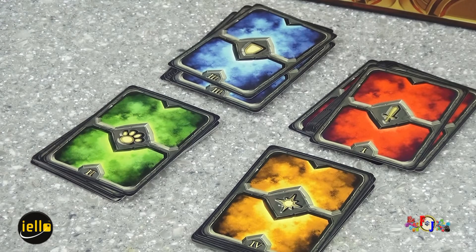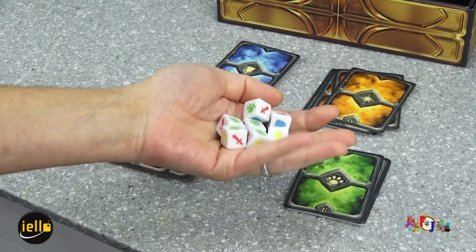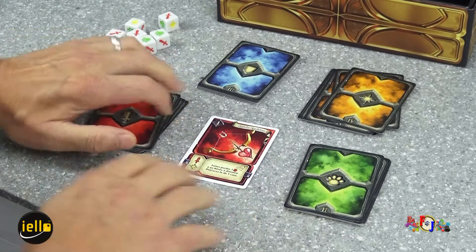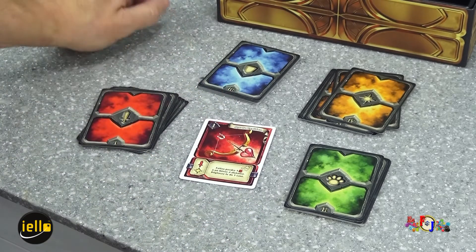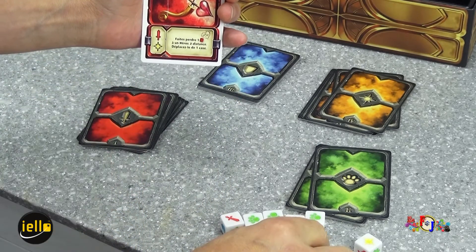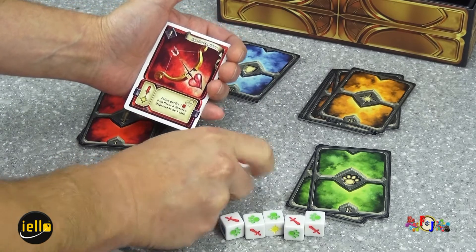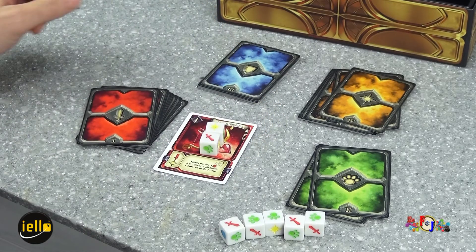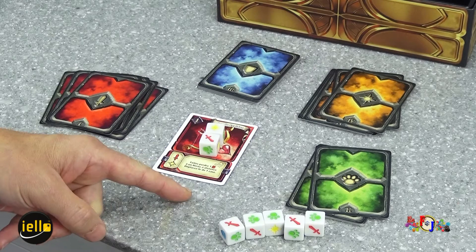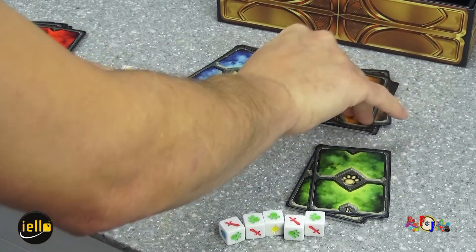J'ai oublié de vous montrer les dés qui vont être jetés en début de tour par le joueur actif. On devra combiner des symboles avec ceux indiqués sur les cartes. Par exemple, on jette les dés et on combine les symboles présents sur la carte. Pour l'utiliser, on doit obtenir le bon résultat. Ici, comme un sort avec le symbole de l'arme. On positionne ses dés sur sa carte pour montrer qu'on l'active, puis on regarde l'effet : faire perdre un point de vie à un héros à distance, déplacer d'une case, pousser ses adversaires.